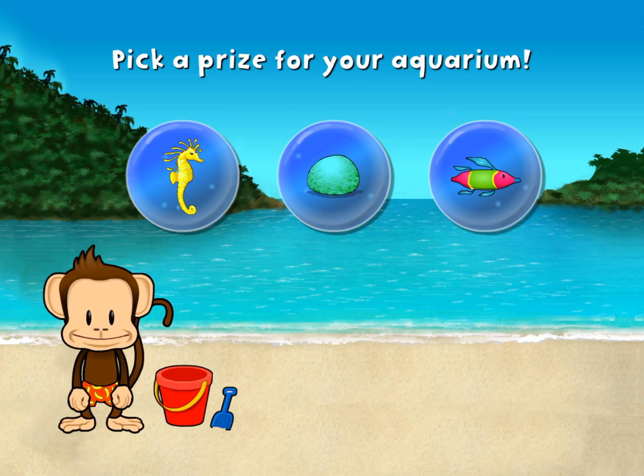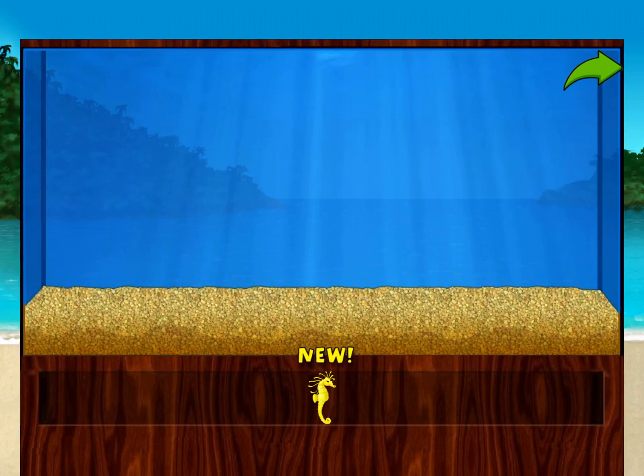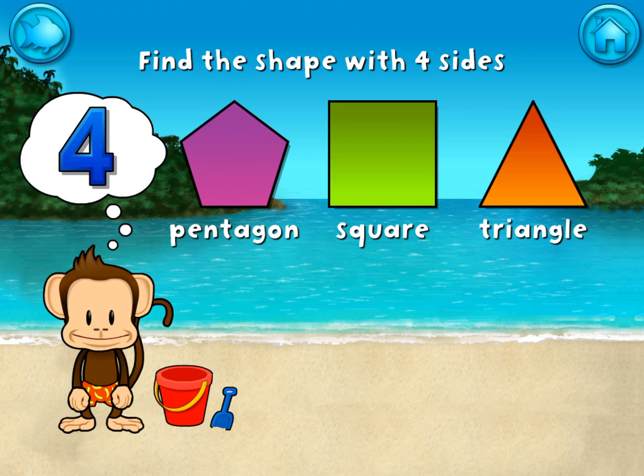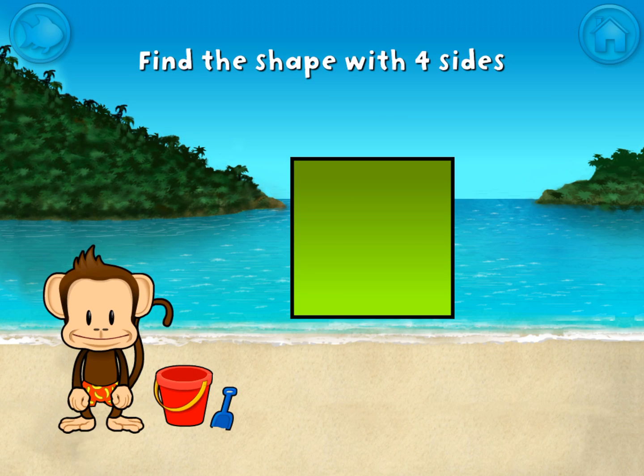You won a prize! Add things to your aquarium by dragging them from the tray. Touch the arrow to get back to the beach. Touch the shape that has 4 sides. That's right! A square has 1, 2, 3, 4 sides.